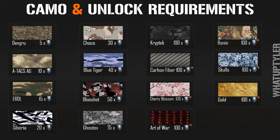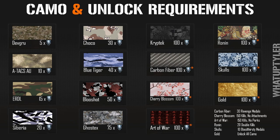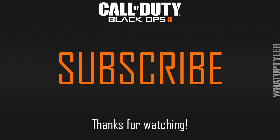You might think that's a lot of camos for just getting 100 headshots — and you'd be right, because there are additional challenges needed for the last six camos. Carbon Fiber requires 30 revenge medals. Cherry Blossom requires 150 kills with no attachments. Art of War requires 150 kills with no perks. Ronin requires 20 double kills. Skulls requires 10 bloodthirsty medals. And Gold camo requires unlocking all other camos.